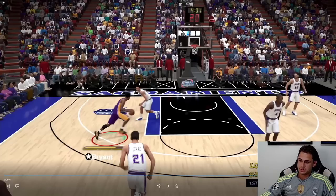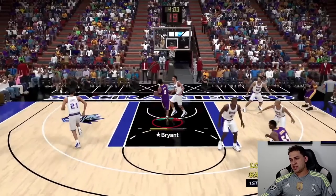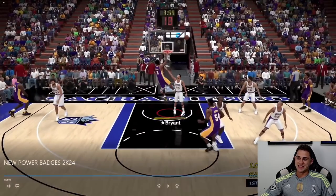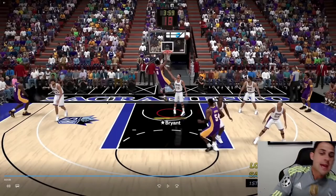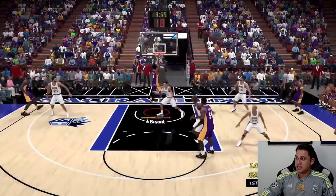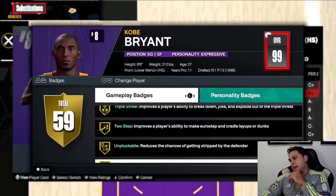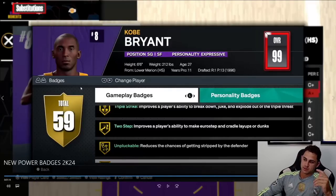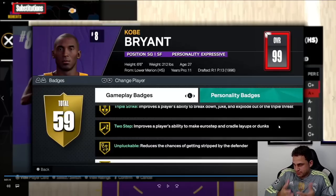For big driver and finishing badges, there's a Two-Step badge that helps with euro steps — the animation looks clean, like a contact euro. There's also a Spin Cycle badge and other new finishing badges. The Two-Step badge improves the player's ability to make euro step and cradle layups or dunks. I'm really excited to test them all out and see what's good once we get into online gameplay and figure out how the strength versus speed debate settles.